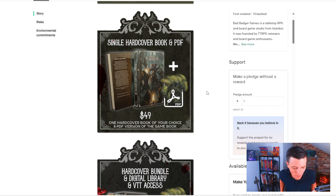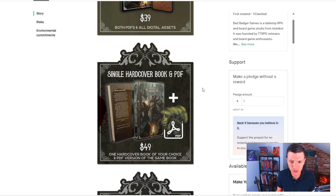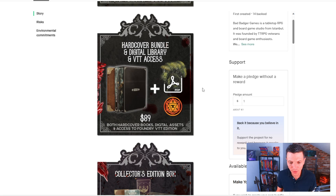I completely understand companies selling the hardcover separately from the PDF, but from a consumer perspective I really like that you spend $50 and get the hardcover plus the PDF. The hardcover bundle at $89 gets you both hardcover books, digital assets, and access to the Foundry VTT edition — that's a really, really good deal, especially if it truly comes in one of these collector's boxes.